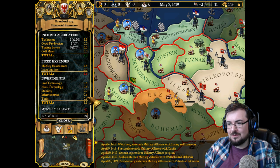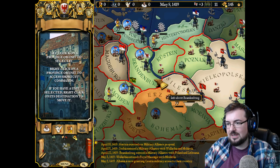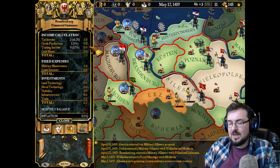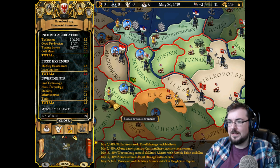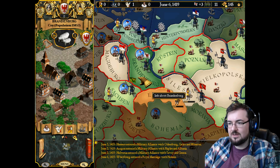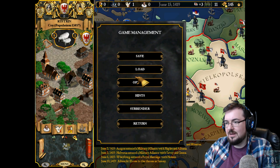We're actually losing money. What are we losing money on? Military maintenance. So let's just bring that military maintenance all the way down. I think we've got the game speed on below normal — you can't change the game speed from my understanding anywhere other than here. Let's go to normal. How are we going to make more money? Can we maybe just invest less? We're making a tiny touch of money now, so that's fine.